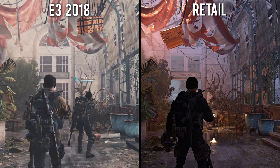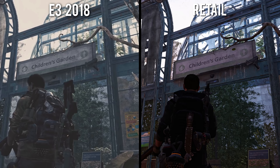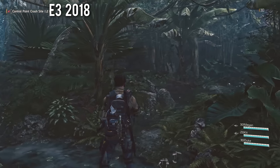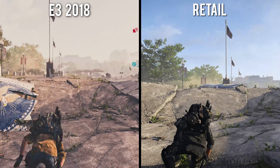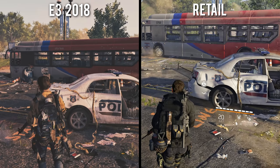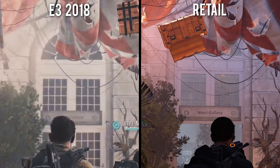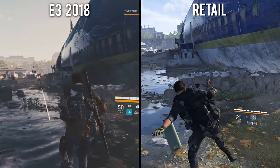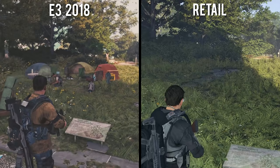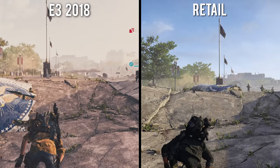Still, as far as E3 comparisons go, The Division 2 isn't nearly as bad as some of Ubisoft's other more infamous downgrades. The biggest omissions include the jungle exhibit in the botanical gardens, a small piece of plane debris climbing out of the sinkhole, and a slightly shifted combat encounter at the plane location. But the actual visual presentation of the game — the textures, lighting, and animations — are all pretty much identical, and there are several examples of improvements made to the scene complexity. What do you guys think? Are these changes as bad as some of Ubisoft's other past blunders, or are you happy with how The Division 2 turned out?